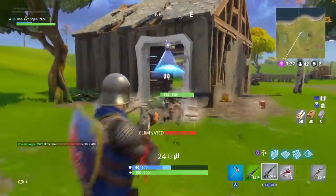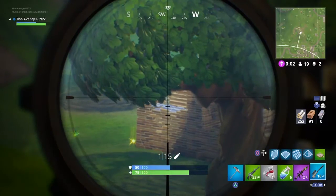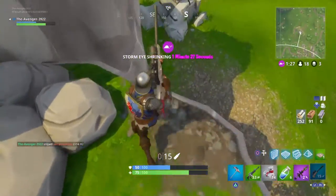They also did some weapon changing. The Impulse Grenade is a blue rarity and it's found in treasure chests and supply drops only.